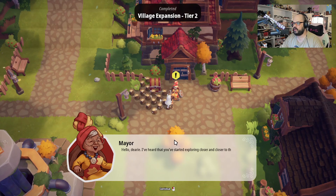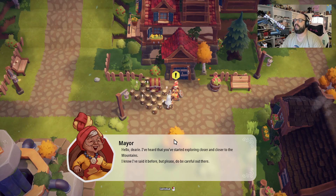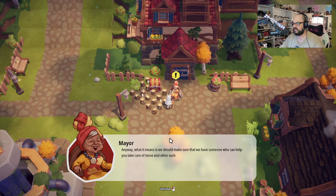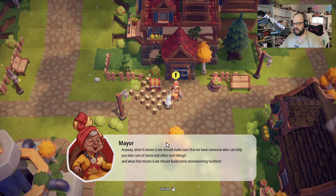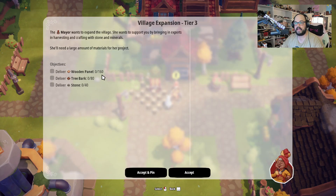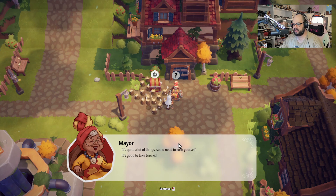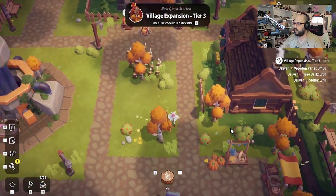'Hello dearie. I've heard that you've started exploring closer and closer to the mountains. Please do be careful out there. Anyway, what it means is we should make sure we have someone who can help you take care of stone and other such things, and that means we should build some stone working facilities.' Okay, so I need to get 160 wooden panels, 80 tree bark — which I can't get yet — and 40 stone. 'It's quite a lot of things, so no need to rush yourself. It's good to take breaks.' All right, and we've got a whole bunch more missions going on here now. Holy crap, that unlocked a bunch.